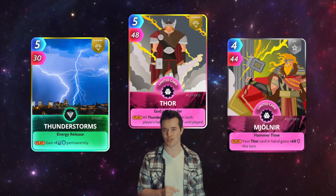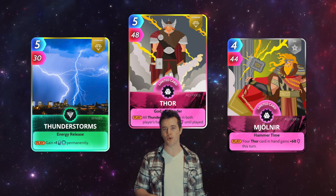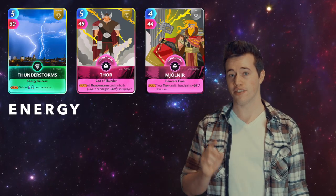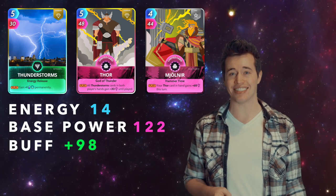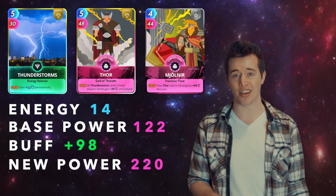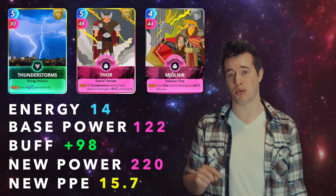The better Thunderstorms trio is Thunderstorms, Thor, and Mjolnir. Total energy: 14. Total base power: 122. These three have a buff of 98. That makes their new power 220, and their new PPE 15.7.